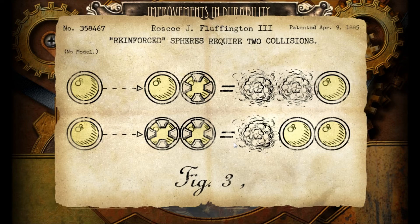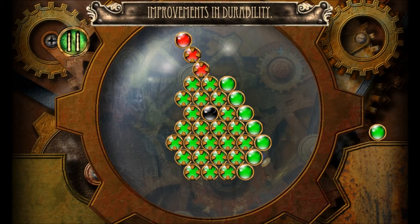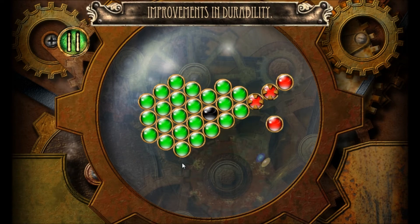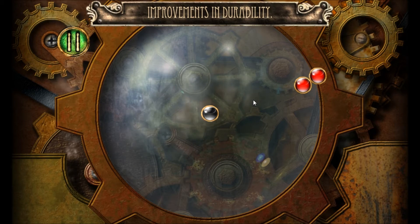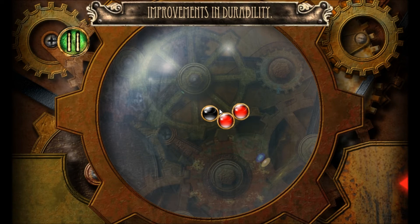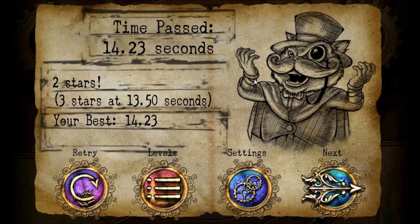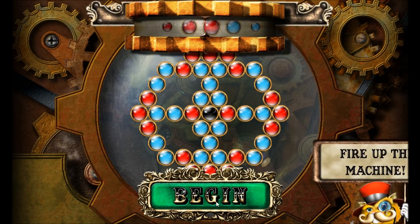Green source spheres require two collisions. Fire up the machine! Yeah! This game can probably get really addicting.